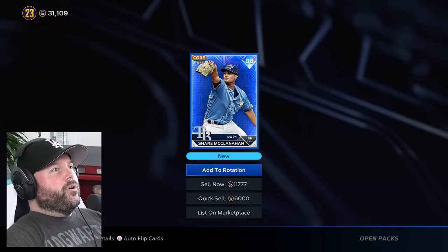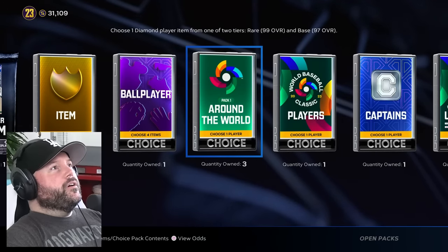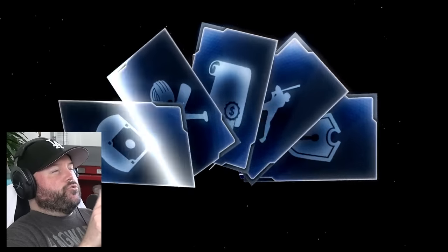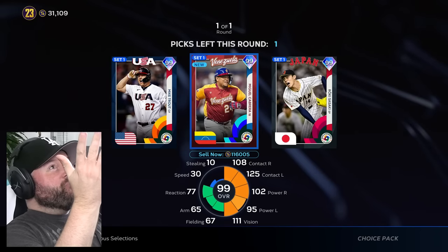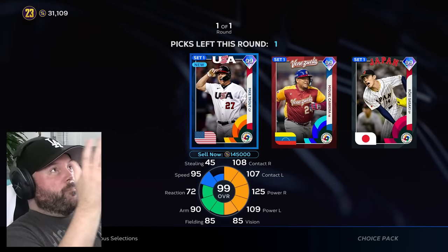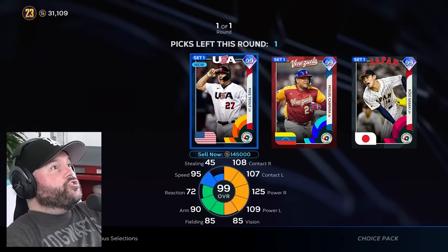How much is this guy going for? You can sell him for $11,000 apparently. Not too bad. Now for Trout — we got three of these chances at Trout, 20% chance per pack. I got him! Wait, I can get either one? I saw Japan and thought maybe Shohei was in here, but of course Roki is also amazing. Mike Trout — got him right away! Pulled Trout on the second pack I opened.